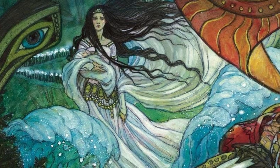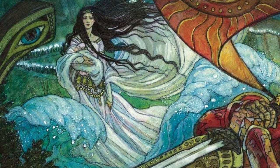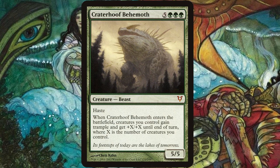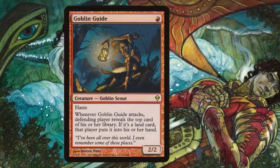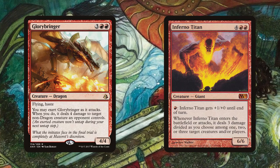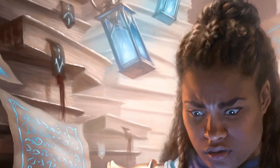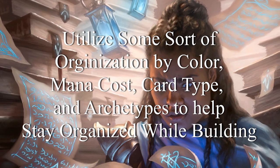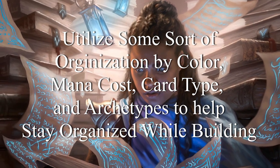Another important thing to consider is your mana curve in each color. You want a curve that suits your strategies within each color and color pairing to make drafting a playable deck easier. For example, if Green wants to be the ramp-into-large-creatures deck, you want several options for high CMC creatures, but that's going to be really hard if you only have three one-drop mana elves. And if Red is supposed to be the aggressive deck, focus on early fast creatures and burn spells rather than Glorybringers and Inferno Titans. Sites like Cube Cobra and Cube Tutor make the planning process a lot easier and more streamlined.